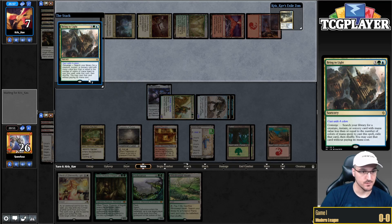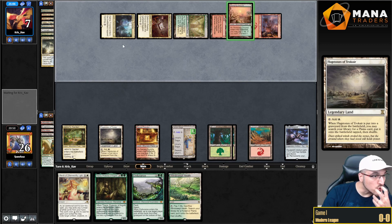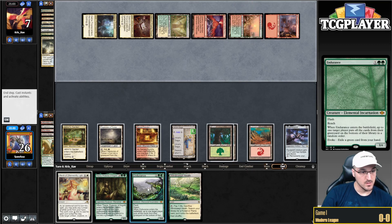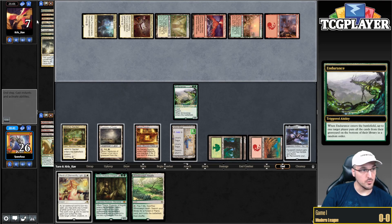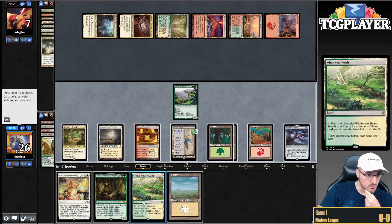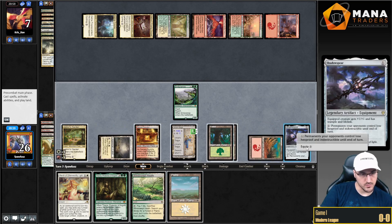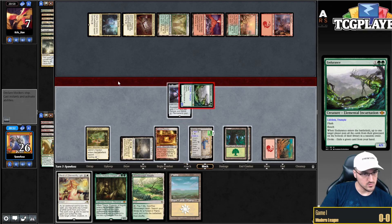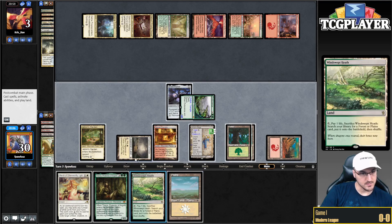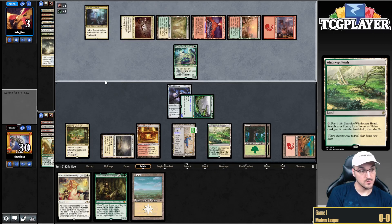There's the Verdict. They have to play a land here, and if they don't I think we're gonna be gucci. I don't want to target anything with Endurance — I'm just going to cast Endurance and target nothing, because I don't want to give my opponent more options for their Bring to Light. Now the question is do I play Titania here? Titania represents a bunch of 5/3s. They're out of Verdict. I think I'm just going to play my land and say go — I don't want my opponent to go Dryad into Scapeshift and then I lose.